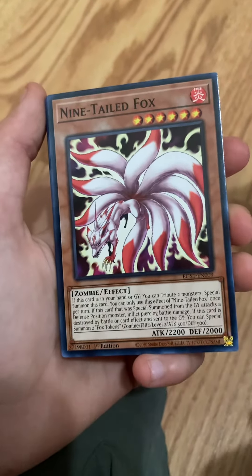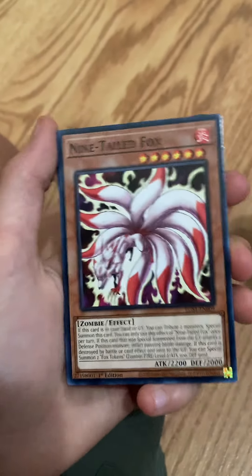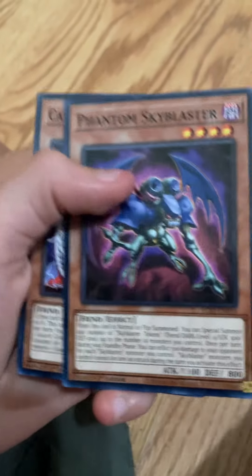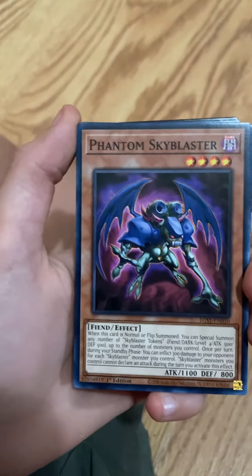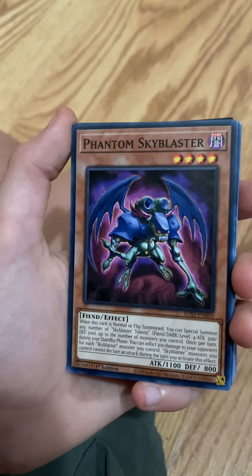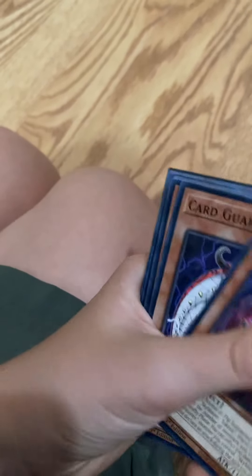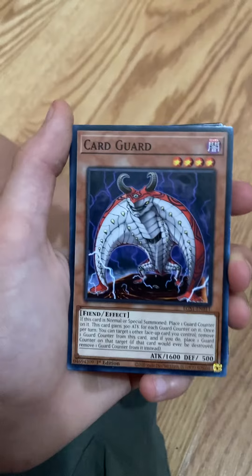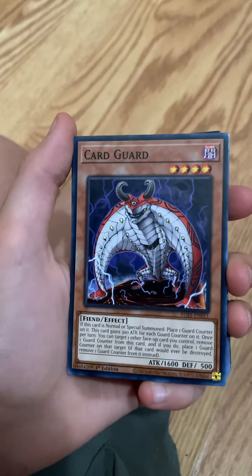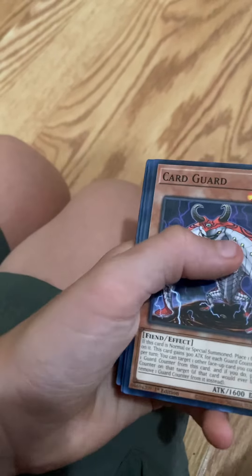Nine-Tailed Fox — Nine-Tails made it into Yu-Gi-Oh! Nice. Phantom Sky Blaster — that's cool. Some sort of goblin sort of creature — goblin with wings, it looks like. Card Guard — that looks like some sort of flying mantis sort of creature. That looks cool. That's sweet.